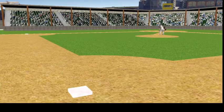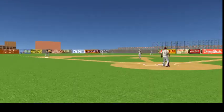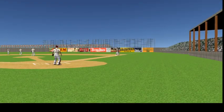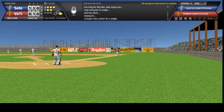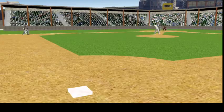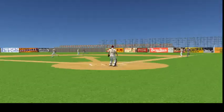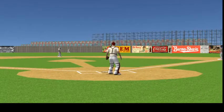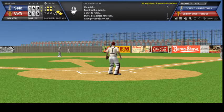Bill McCabe stands at the plate, Ludolph with a long look in — too long for McCabe who steps out. Now everyone is ready, and the pitch — swung on, a looper into center for a single. Ludolph pauses on the mound and watches a plane with an advertising banner pass overhead. Now he's ready — Brazil with a swing, a shot to right, that'll be a single for Frank, taking second is McCabe.